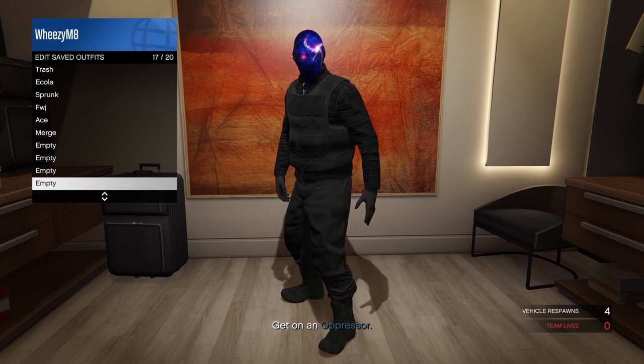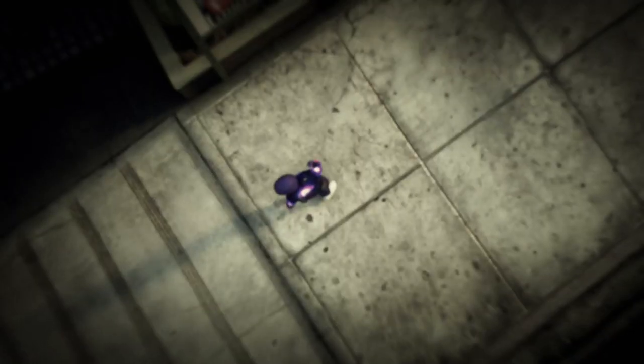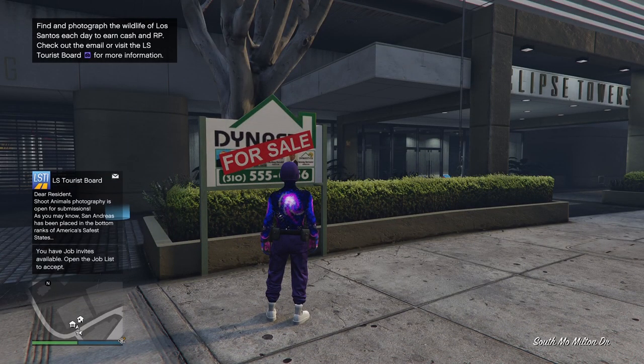These are the real black joggers, so you can change the shoes and get the floating ankles, and change the top. Just make sure you don't change the pants or you'll obviously lose them.